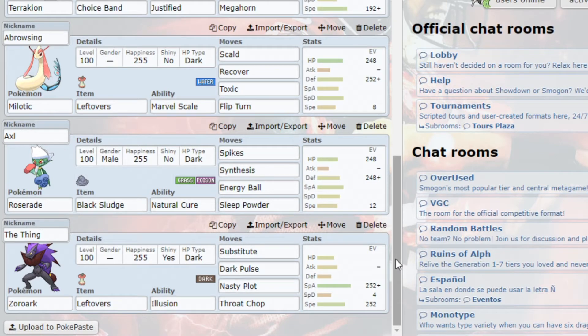Next up I have Roserade, Physically Defensive set. Believe it or not, this is actually intended to be my initial switch into Mawile. I can at least take one Iron Head and click Sleep Powder, which kind of buys me a bit of time. I've got Spikes, Synthesis, Sleep Powder, and Energy Ball. Anything Energy Ball doesn't hit, I just want to set up Spikes with. Spikes could be potentially nice in certain situations. They can also backfire somewhat if Cinderace goes for Court Change, but I'm not bringing a Rocker. So if he sets up Rocks and I set up a Spike or two, I don't really have to worry about him Court Changing — so it is nice to have that little bit of hazard potential there.